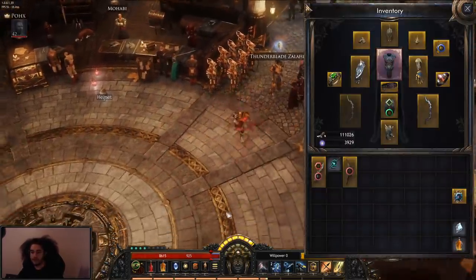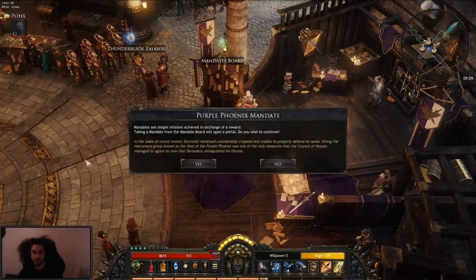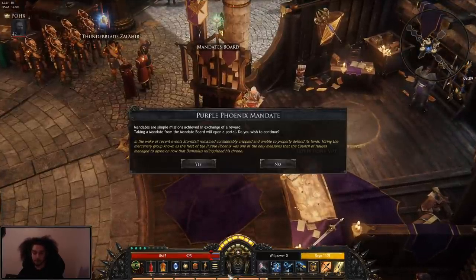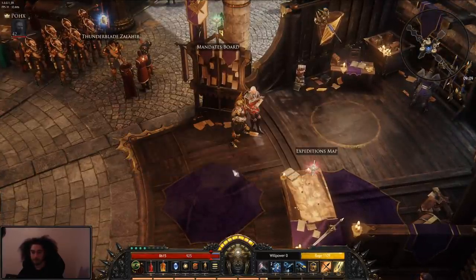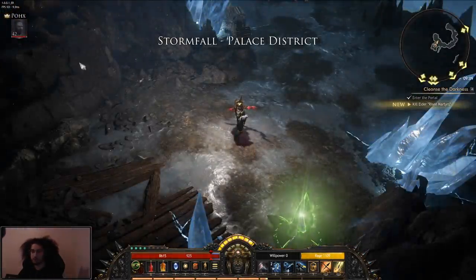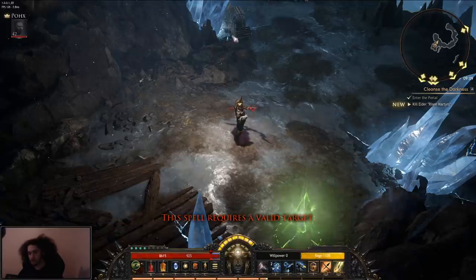With that being said, let's jump into a dungeon. I don't know exactly how long this is going to take, so I'm going to be doing a mandate. This is after you clear the campaign. We're just going to jump in. To go over my skills real fast: I've got my one, which is a mark — basically for single target, I don't really use it very often.